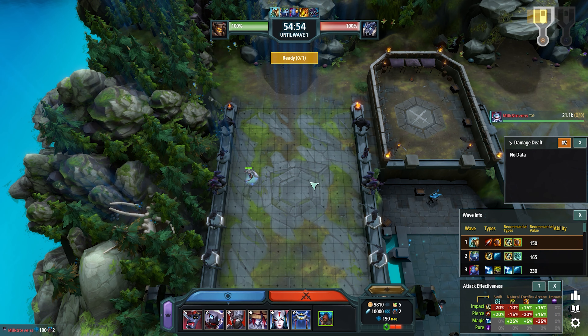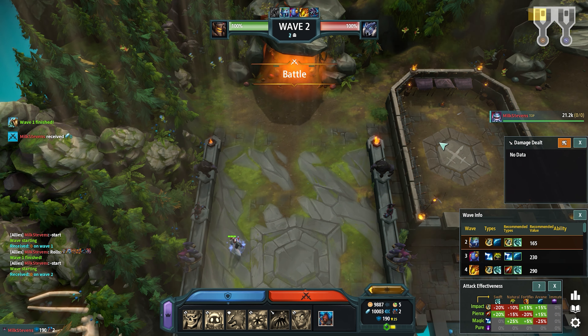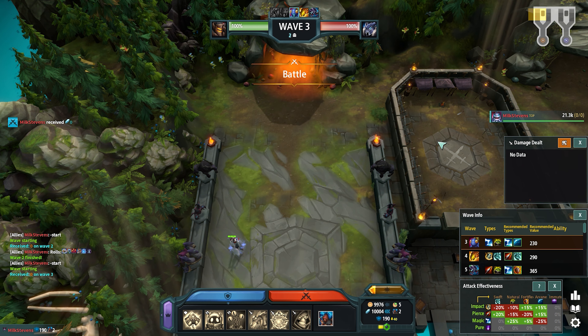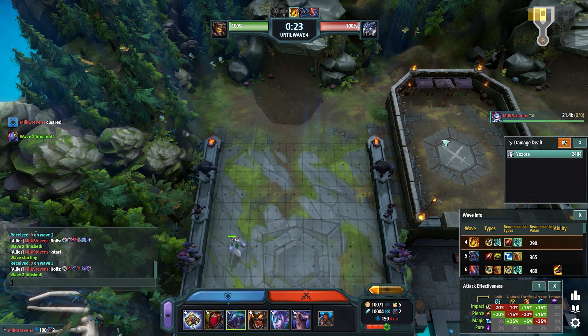I just wanted to show you really quick how Yazora holds through the first 3 waves. On wave 2, even if you're sent 2 snails or a dragon turtle, you're still going to full hold. But on wave 3, if you're sent any Mythium at all, even 1 snail, you will leak at least 50%.